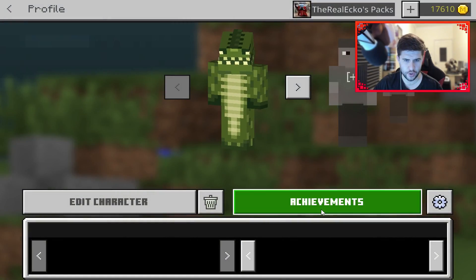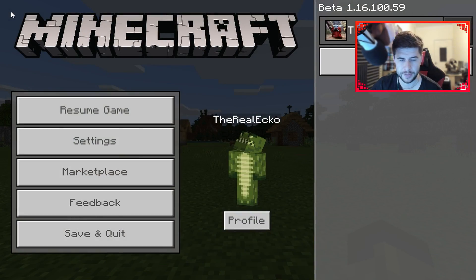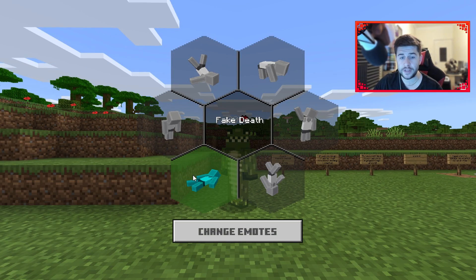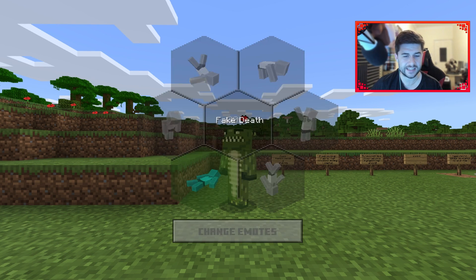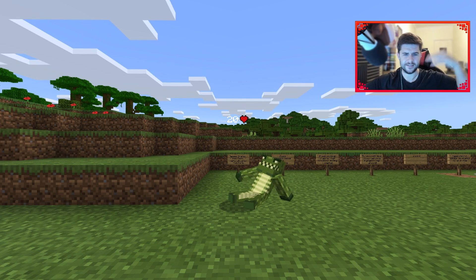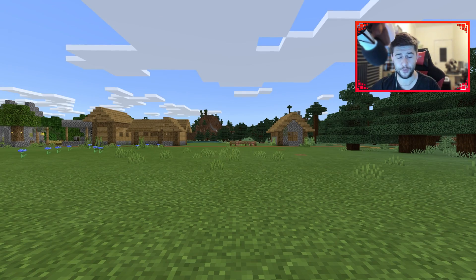I still do not have access to the new achievement screen just yet — there's only a select amount of people. But what I do want to mention is there is a brand new free emote called Fake Death. It's completely free. You fall back, you sit up, you look around, and then somehow on one leg you pull yourself back into a normal position. Check it out for yourself.